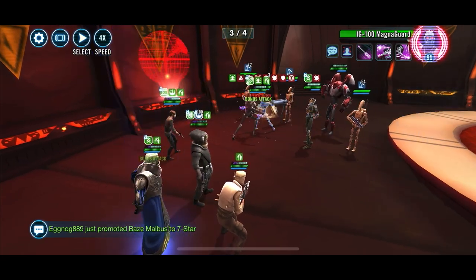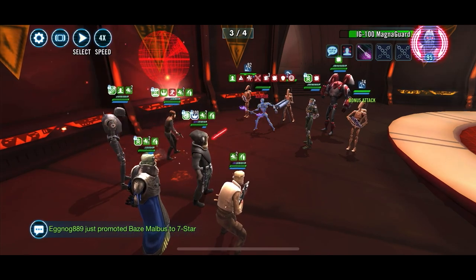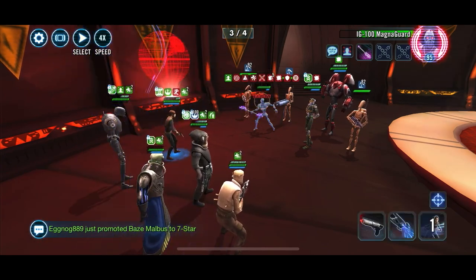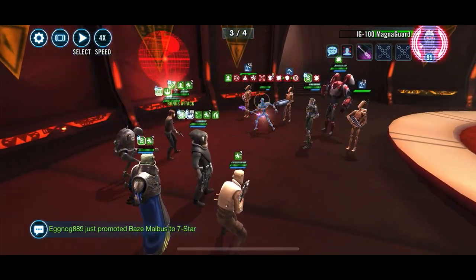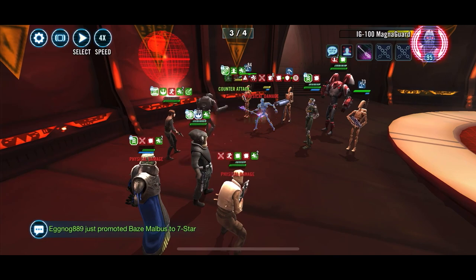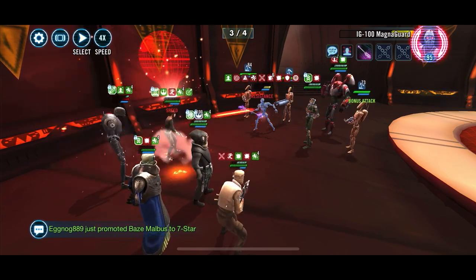Make sure you ability block early and avoid the situation where Magna Guard is taunting and you're stuck behind him. This is kind of your worst case scenario because he's really beefy and you can't do much at that point. You have to rely on AOEs from Raddus and Scarif, and if you feel safe enough from Jyn — though I don't recommend it — try to whittle down the other droids like the B1s and B2s.